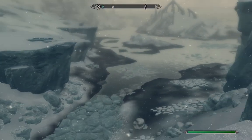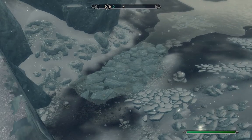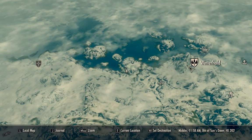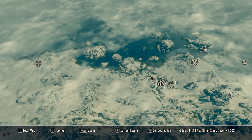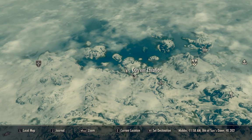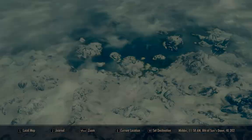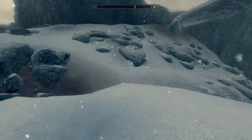Alright, here in Skyrim today doing a primary location and standing stone guide. We are currently west of Winterhold. You can probably travel through the snow here, or if you wanted to fast travel from Saarthal, you can make your way through the glaciers through this path that I'm kind of tracing with my cursor. There are some glaciers that would block your path — we're up in the glaciers to the north.